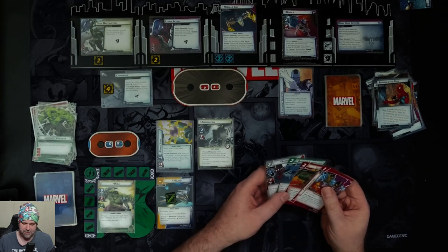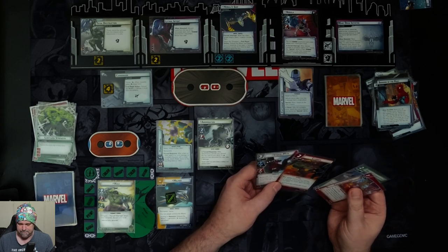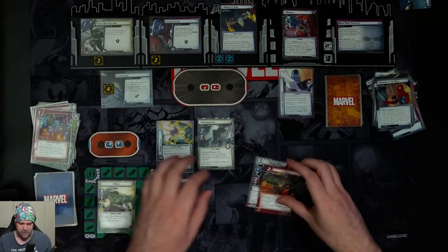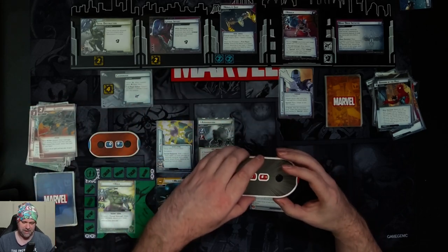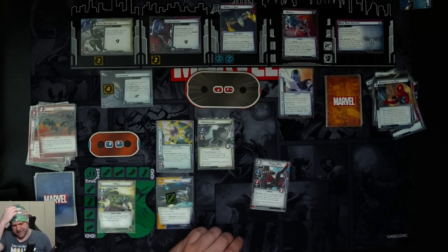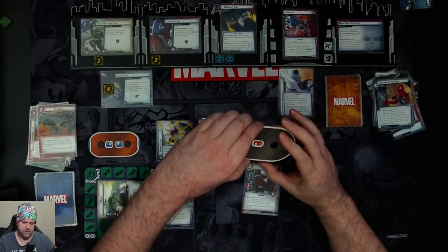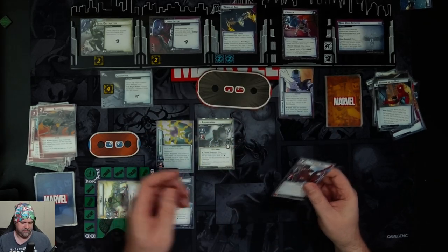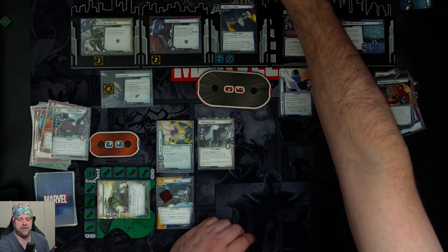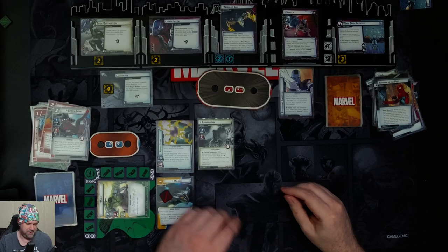We just want to give it to Hulk. I thought about bringing Miles in to help with the attacking — it would make more sense — but we're not going that route. We spend two resources on clobber to deal three damage to Nebula. She can't take more than five from a single attack so that's fine. Then we attack her for four to finish Nebula. I forgot to flip this over too — it should have been in at three, though it wouldn't have affected anything. But yes, I believe that is a win.